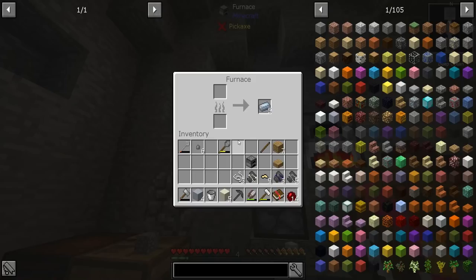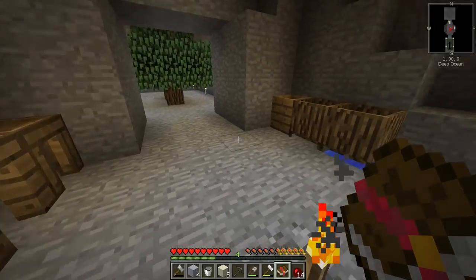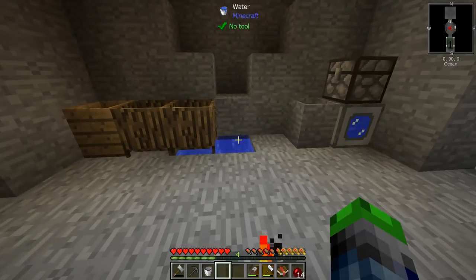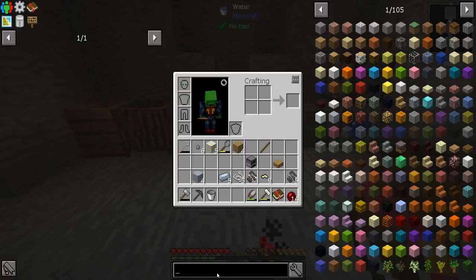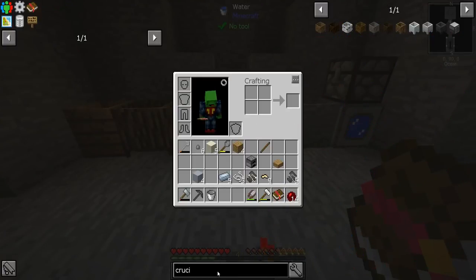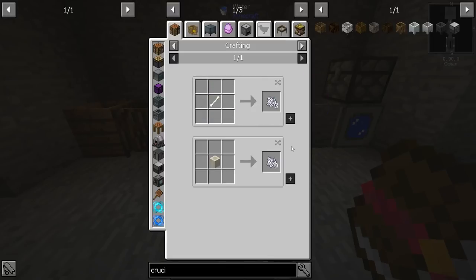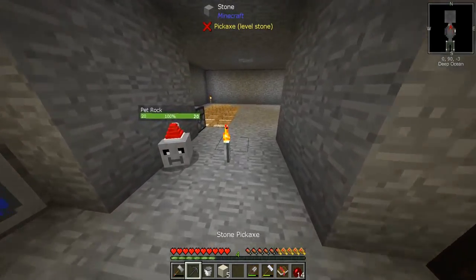I'm actually not used to hearing the chest noises anymore, which is kind of weird — I hear them go off and I'm like 'eugh'. So what's next? To make this, the crucibles are fun — we need this porcelain clay, which is bone meal and clay, which you get from dust. So we just need to get some bone meal.